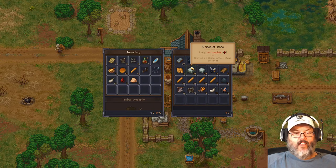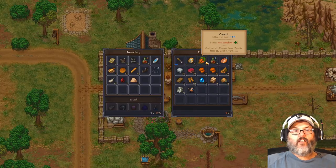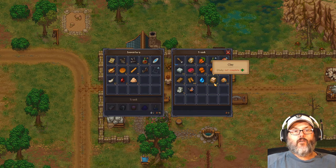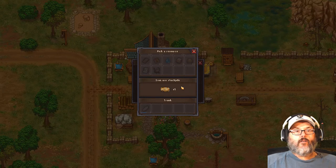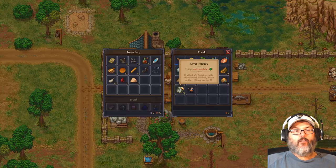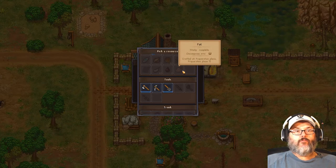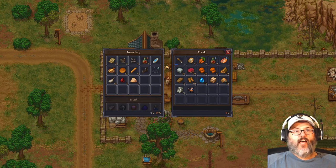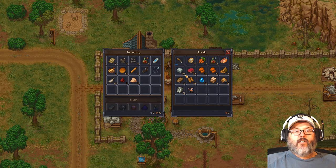Our little zombie porter has brought some more stuff. So we want simple iron parts, nails, and planks. Our chisel is about to run out — I wonder if I can repair it. Doesn't appear so. The chisel is a one-time use; when it runs out you have to make a new one. Fair enough.